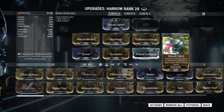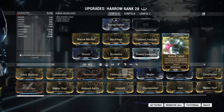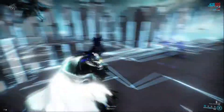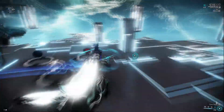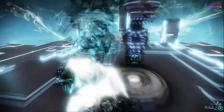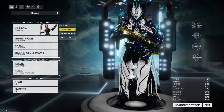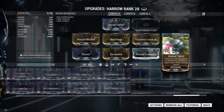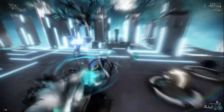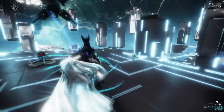Natural Talent I think is a must on Harrow because it increases all of his cast times. For example, when he uses his four or his ultimate, he pauses for a second to do his casting animation. Let me just show you guys — so when I use my four, the invulnerability starts and I can only move after the first quarter of invulnerability. What I like to do is when I'm invulnerable, I use my other abilities and skills. Natural Talent just helps me get out of that animation quicker.